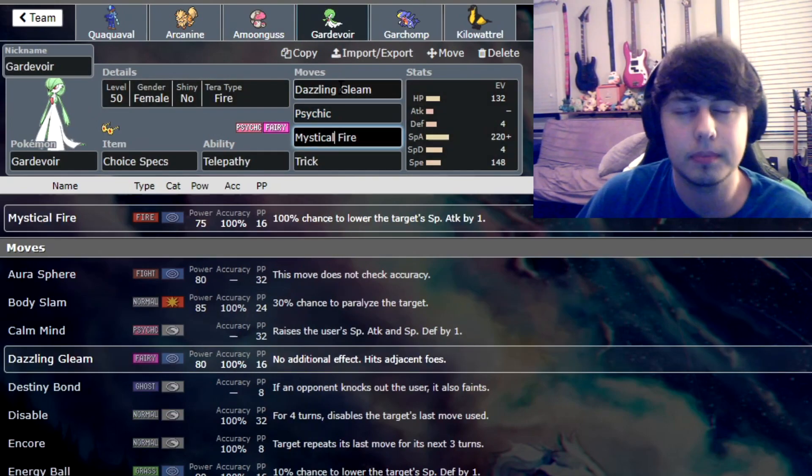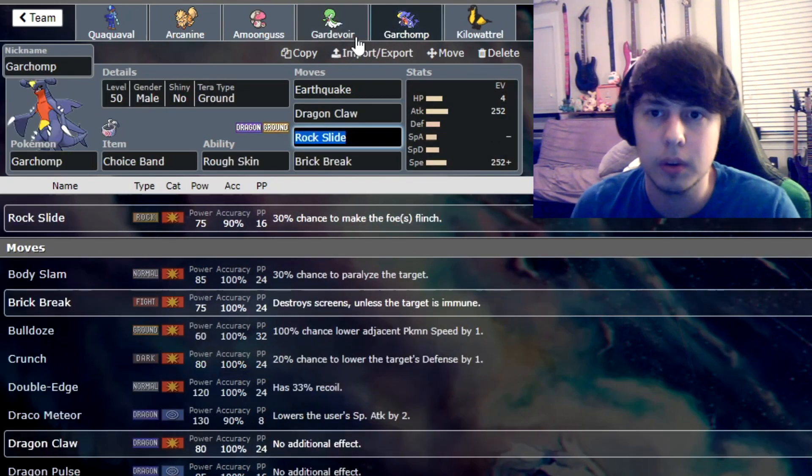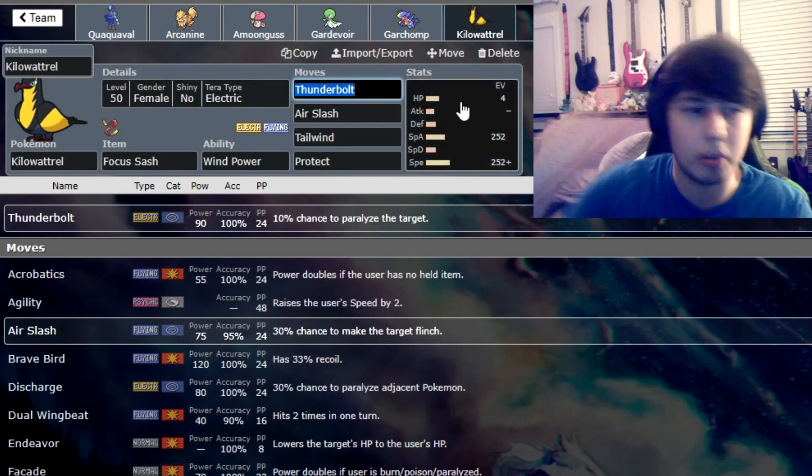Terra Fire is for Goldango — though I guess we have Psychic for Amoongus. Terra Ground just boosts our Earthquake. And Terra Electric lets us hit insanely powerful Thunderbolts — this thing can one-shot Annihilape, which is insane. That's so much damage. But yeah, that's the team. We can hop right into some battles now.